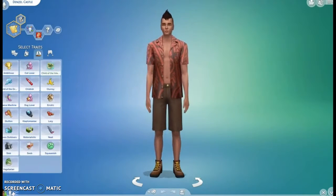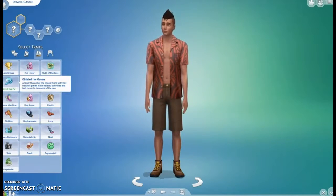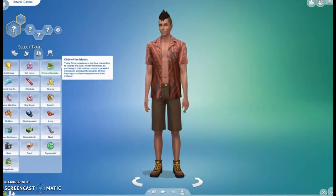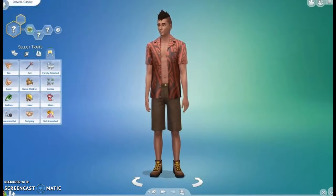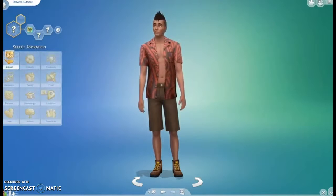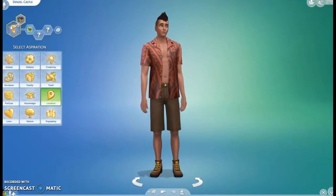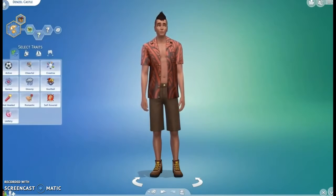Right here I'm changing up his traits and his aspiration to match the island living let's play. We have Child of the Island and Child of the Ocean — those are the only two new traits we got. Child of the Island means you have a spiritual connection to the island, you honor the island, partake in culture, and you can summon elementals — I don't know really what those are, but we'll find out. Child of the Ocean means your sim feels a whole lot more comfortable in the ocean and doing water-related activities. Looking through all the aspiration categories, all we got was the Beach Life aspiration — they want to take it slow and enjoy beach life. And we get the Home Turf trait by choosing that aspiration.